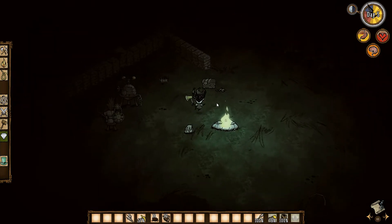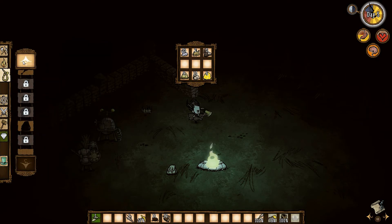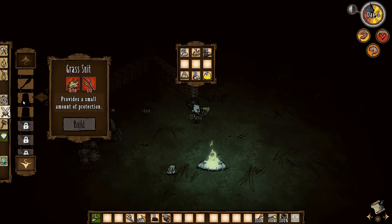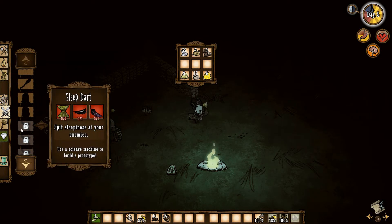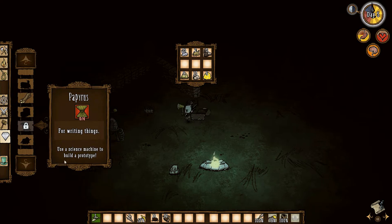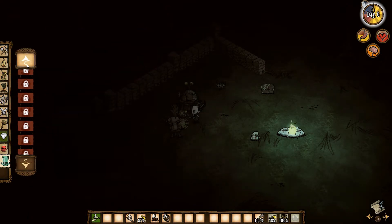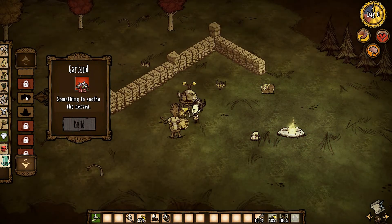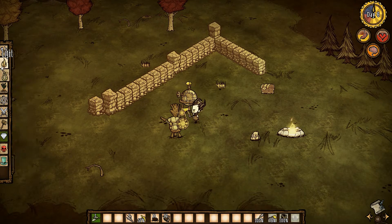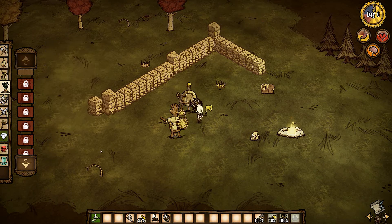Now, we are playing with Mr. Wilson, I believe. His special ability is that he grows a beard — not a very useful ability, except that you can also razor the beard and get some beard hair, which is an ingredient for some stuff. I believe the hair can be quite difficult to get if you don't have the beard. So it's not as useless as it sounds, really. The character also doesn't have any downsides. By the way, he does look a little bit like Mr. Wilson from that movie — Castaway, I believe. Wilson! If you have seen it, you probably know what I'm talking about.